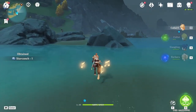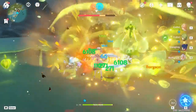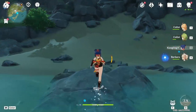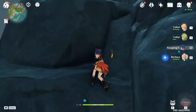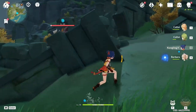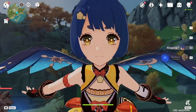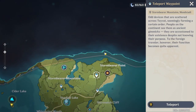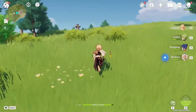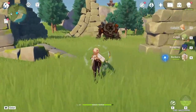Hopefully this is the last ruin guard I have to kill. It's raining for me so that's really good — more bloom cores. Only two chaos devices, but there's a geoculus over here so I might as well pick it up since I'm already here. I probably should collect more anemoculus and geoculus soon so I can have a bigger stamina bar, because not having stamina is very painful in this game. This ruin guard should be the last one — this should be enough to get the sacrificial sword to 80.